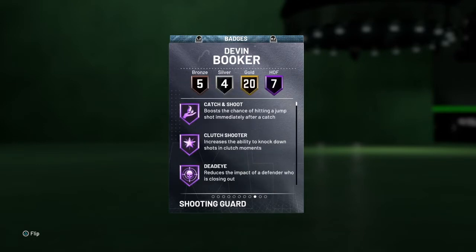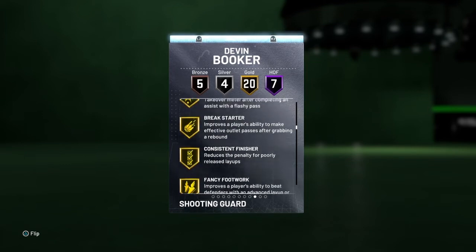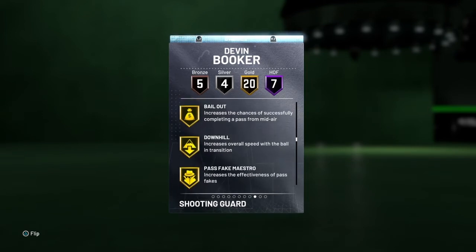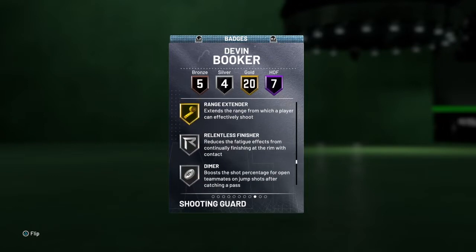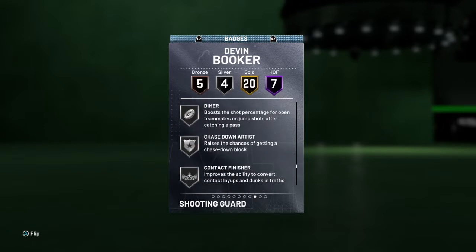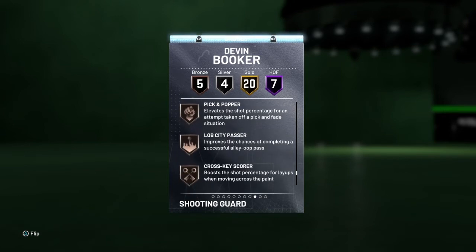Hall of Fame badges — he has 7: catch and shoot, clutch shooter, dead eye, flexible release, slippery off ball, tireless shooter, and volume shooter. 20 gold including corner specialist, break starter, bail out, quick first step, stop and go, unpluckable, and range extender. He has 4 silvers, chase down artist and dimer included, and 5 bronzes including cross key scorer and pump fake maestro.